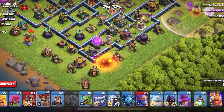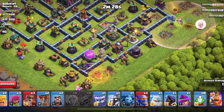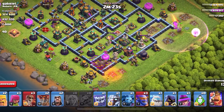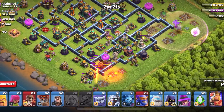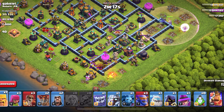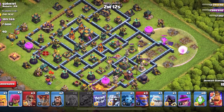I'm going to go check that bar. With the Flame Blinger, you have to make sure that defenses that can hit it don't, so I'm going to place the Barbarian in front so that the Mortar targets the Barbarian instead of the Flame Blinger.